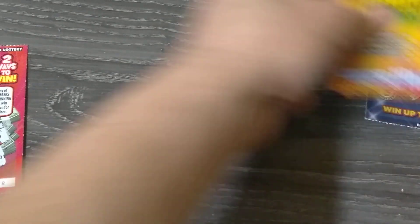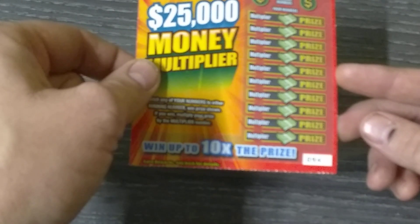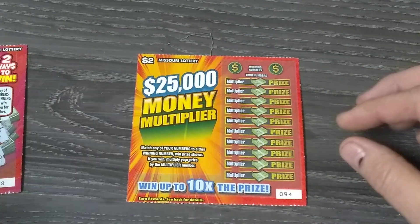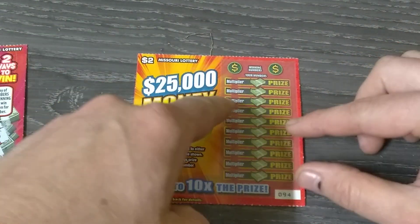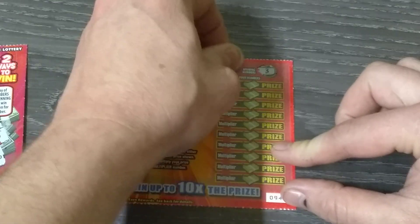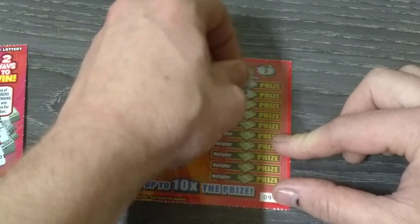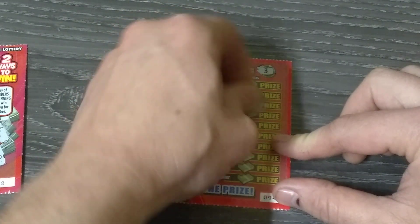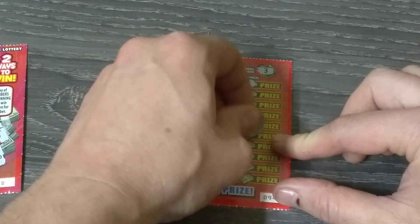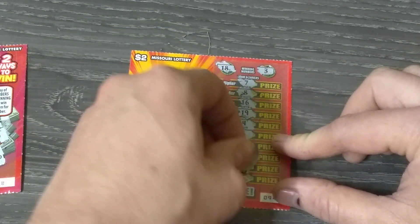Now we've got the $2 '$25,000 Money Multiplier,' ticket number 94. No fancy win symbols — just match the number to the winning number, win the prize shown, and you can multiply your prize by the multiplier in the multiplier section. Winning numbers are 3 and 18. One off, one off — this is crazy. We're going to lose on five in a row again, sure looks that way.